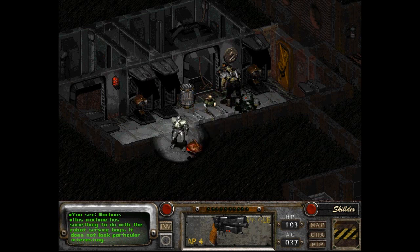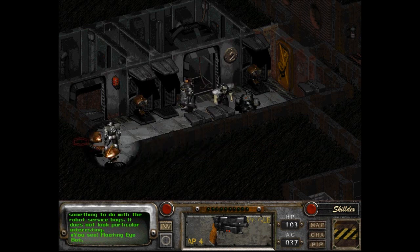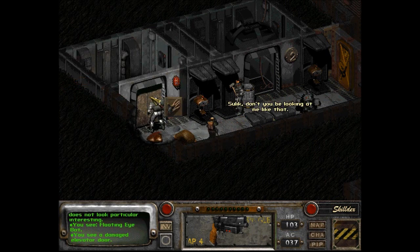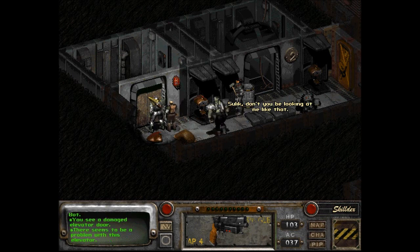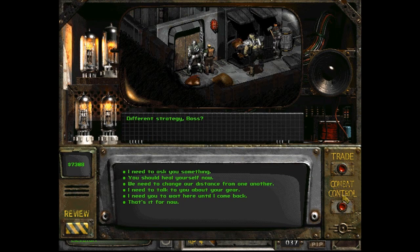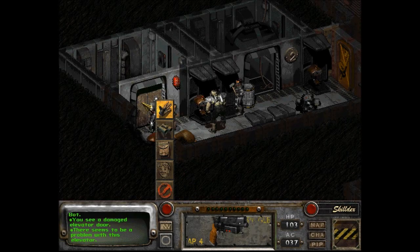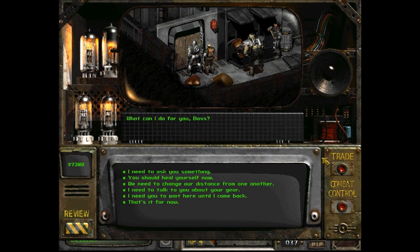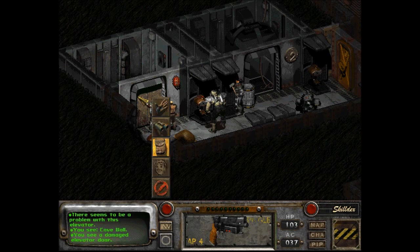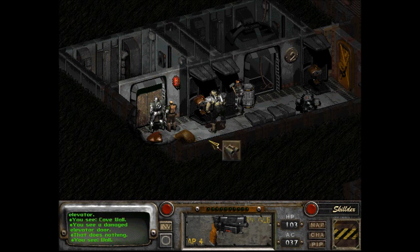How disappointing. I wish to converse with robots. Service bays... My mouse likes to cut out. Come on, stay with me now. A damaged elevator door. Seems to be a problem with this elevator. I don't want to talk to anybody. Was it because I might have hit him by mistake? Or is he responding to me trying to use a wrench? There we go, does nothing anyway.